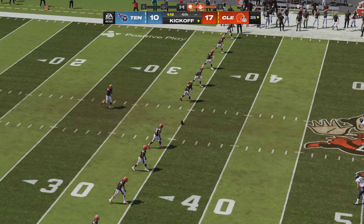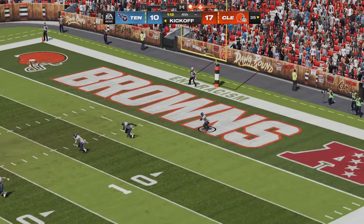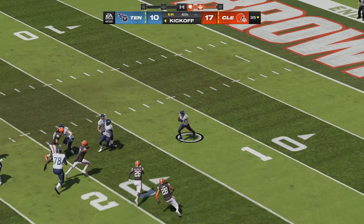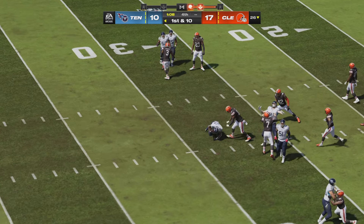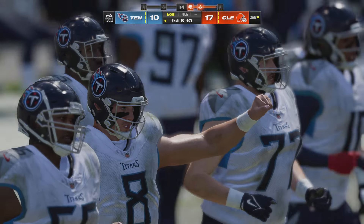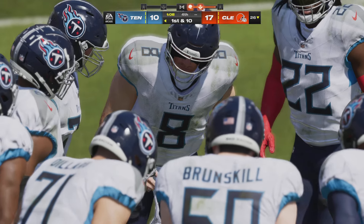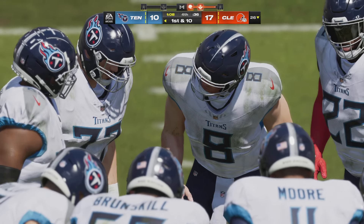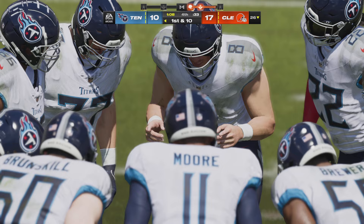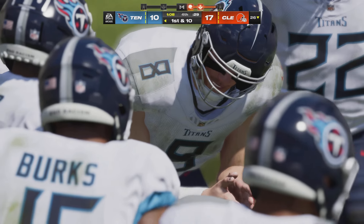Following the touchdown, Dustin Hopkins will kick it away. Here comes a return from a yard or two deep — they'll get him down right around the 26 officially, a net gain of one. Levis and the Titans now trailing 17-10, a minute eight to go. They need a touchdown and the PAT to tie it, coming up first and ten.